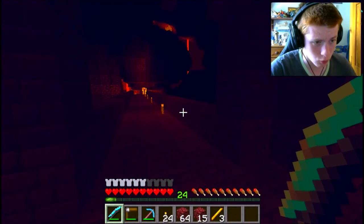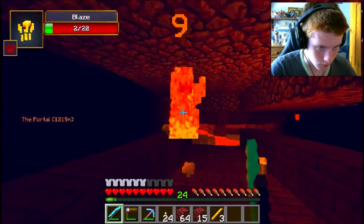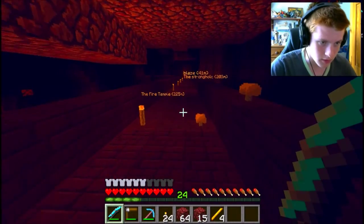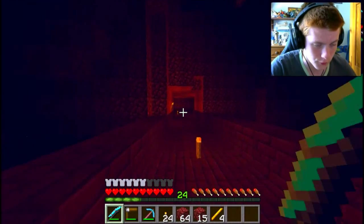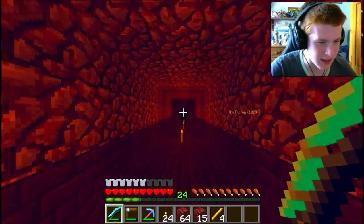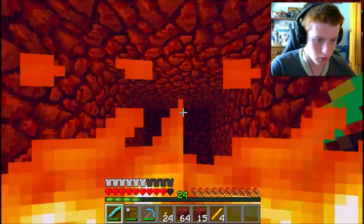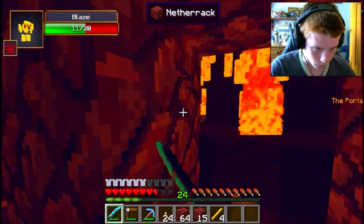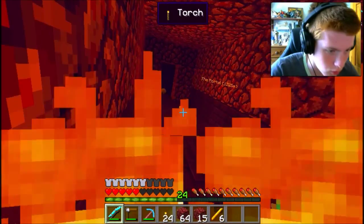I got some netherrack and was gonna make a base — what, how on earth — this shouldn't be here, I don't know how this got here. Go away. It's been an experience. So there was the little staircase where I came up, which was over here — I was gonna barricade this bit off but the thing's all over there. I didn't really barricade it off over here. Oh my lord, he hit me. I have these on standby, so if I hit him like this it would do more damage. I got quite a few blaze rods, so that's alright.